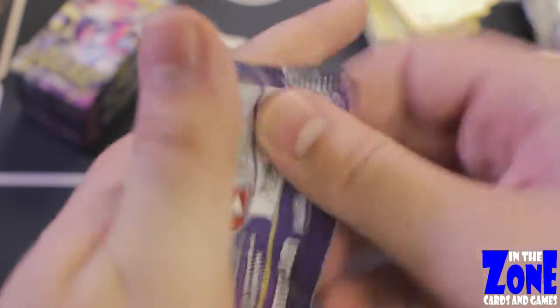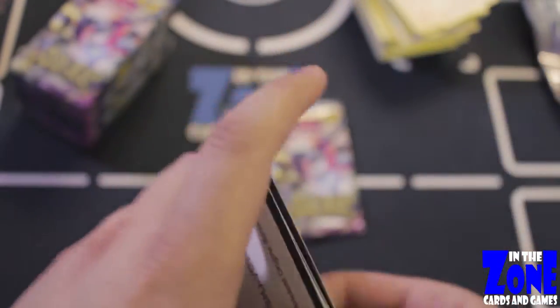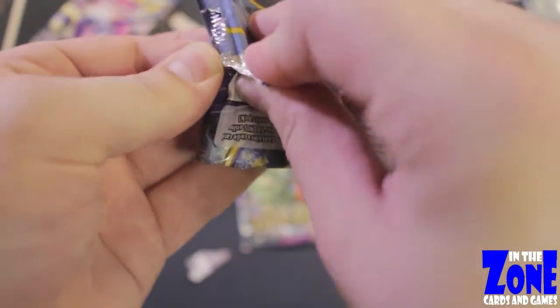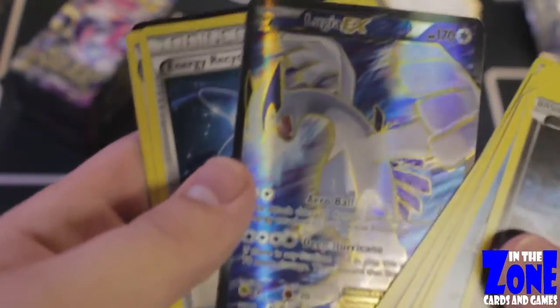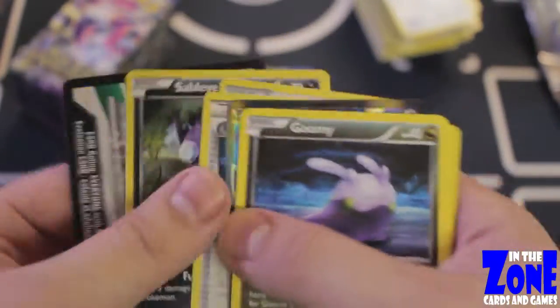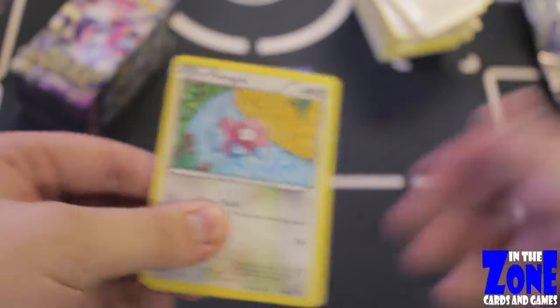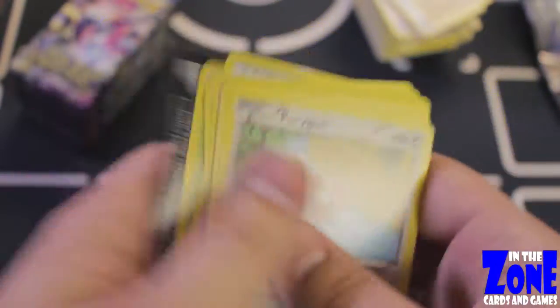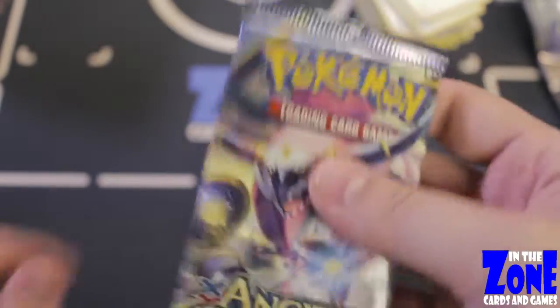We have three more packs on the right side. The right side showed us some good stuff. Will the left side show us better stuff, or just as good stuff, or worse stuff? Leave your comments down below on how you think the left side of the booster box is going to do in proportion to the right side. We're halfway through this booster box and we already have three EXs, one of them being a Full Art. As we go to the left side of the box, let's hope that luck continues.